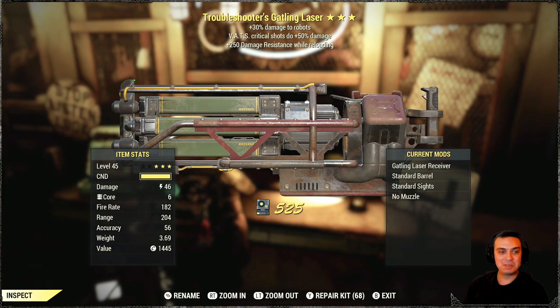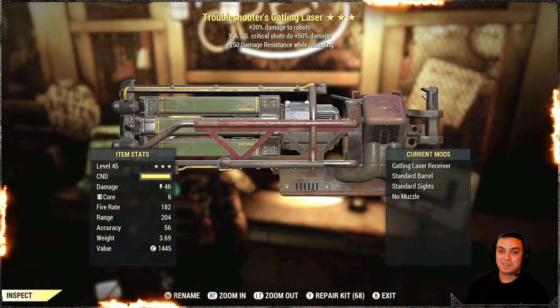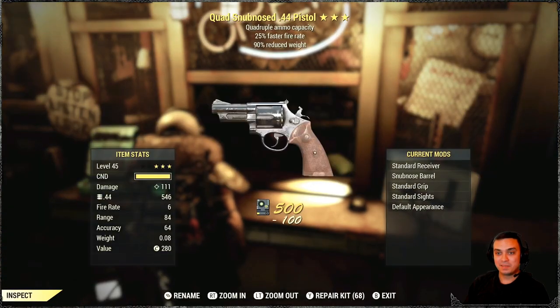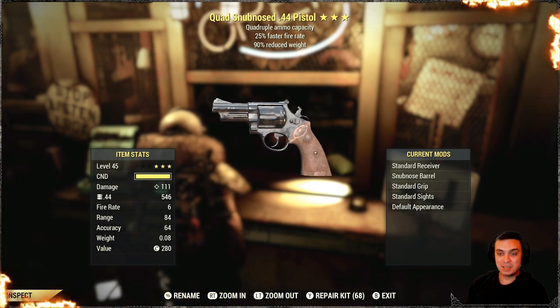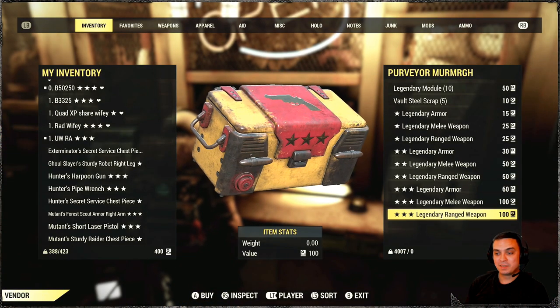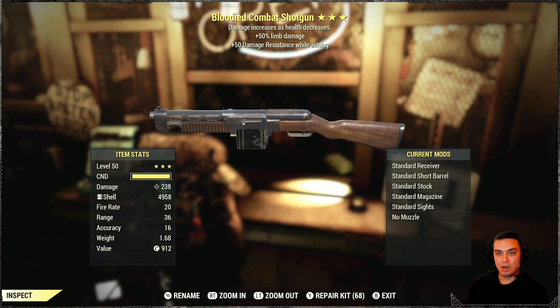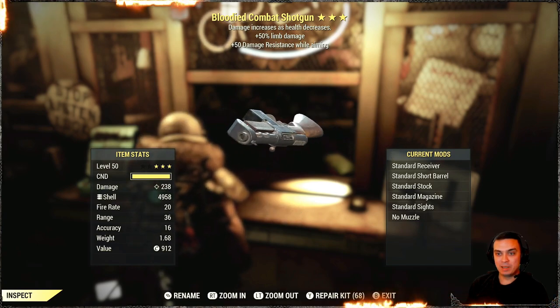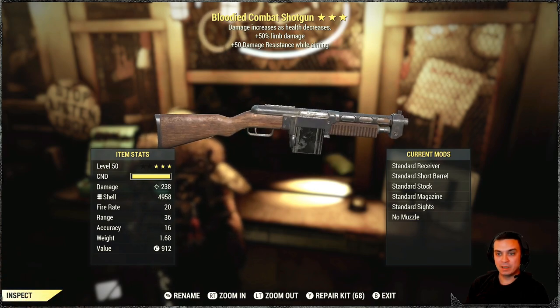I mean, right now when I'm recording. Trash. Quad is good, reduced weight is good, but fastest fire rate on this gun — trash. Damn it. Bloodied combat shotgun with limb damage. Well, it's a good shotgun — I can sell it. But it's not the best.